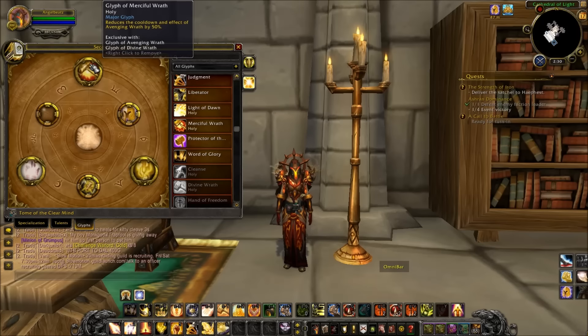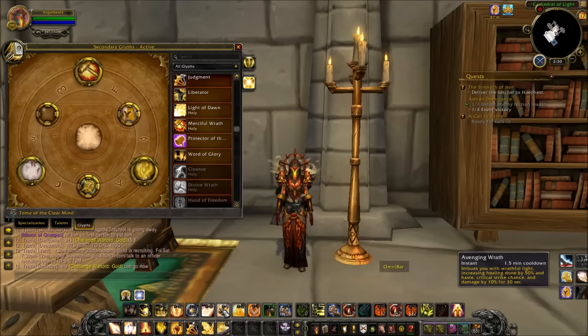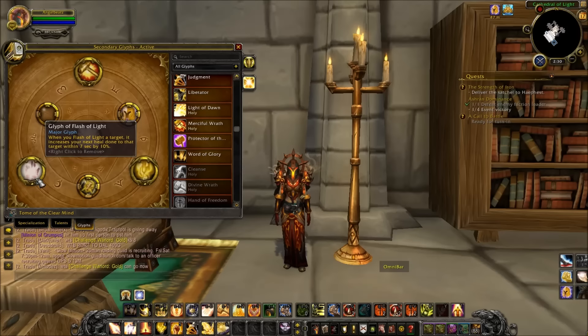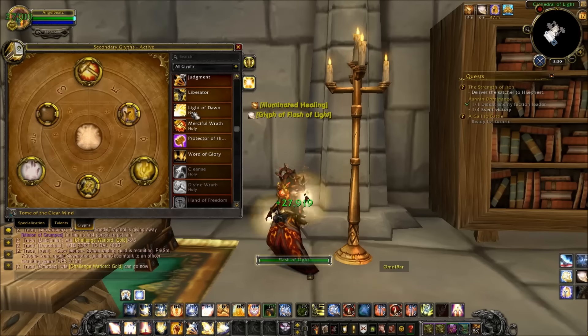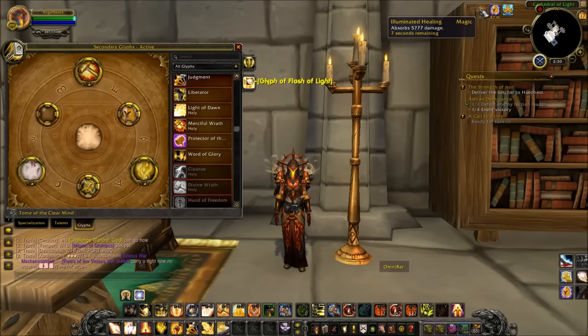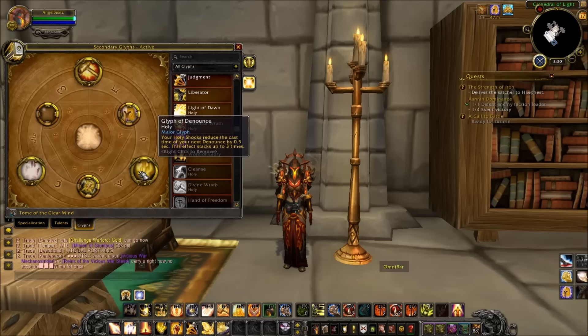Alright, let's move on to glyphs. I always use Glyph of Merciful Wrath — as I said, it helps you keep your Holy Shock up a lot. It comes out to a 1.5-minute cooldown but it lasts 30 seconds, so you can really get those Holy Shocks rolling. I always use Glyph of Flash of Light because it gives you another magic buff, so another thing they have to purge through, and of course it just increases the healing ceiling, which is always nice.